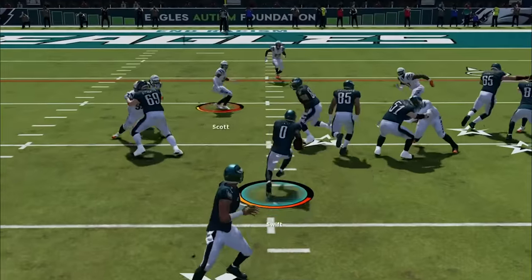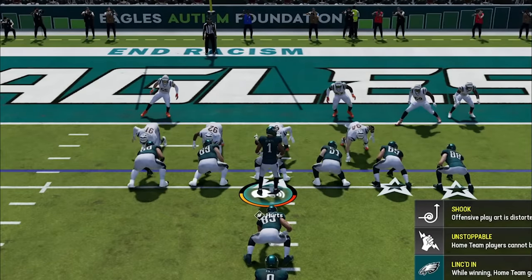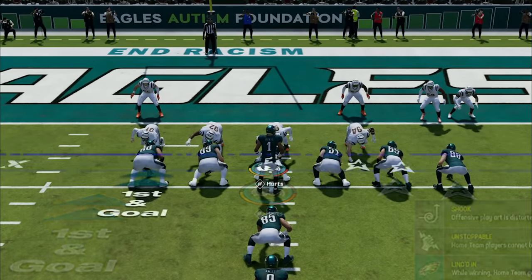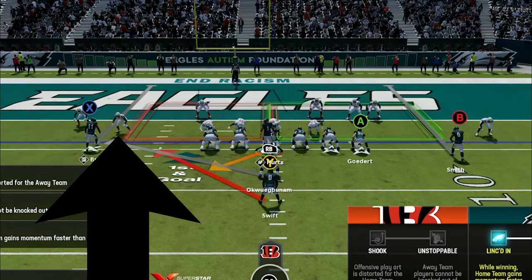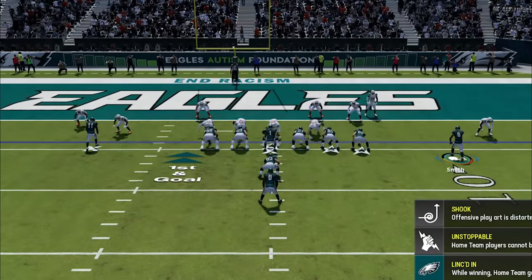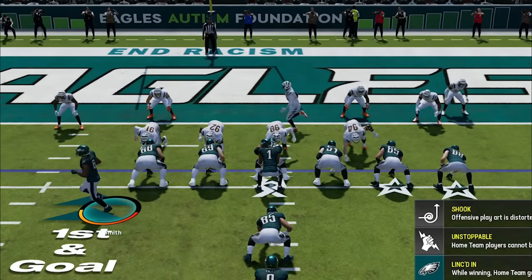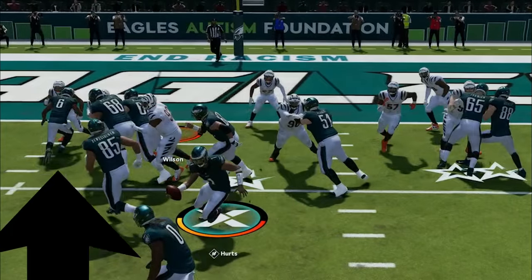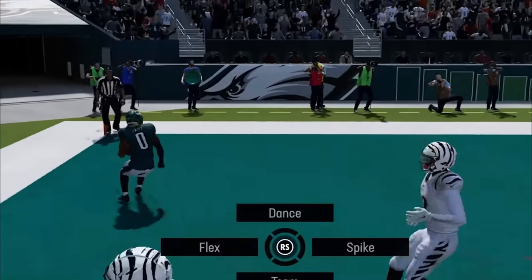From here we go back to pounding the rock over the middle with inside runs and almost score on the very next play before he pinches his defensive line to try and stop that. This is one of the easiest ways to tell if I should run inside or outside — if your opponent pinches like this, just run the stretch outside. I see that he has 2 defenders over my X receiver and he can only block one of them, so I try to motion across the B receiver to help block, but once I see that he is pulling the cornerback across with him, I hike the ball early. That cornerback is now stuck in the middle of the field and out of the play, while my receiver is free to block the other cornerback in that area, and I just walk in untouched due to another advantage from the motion.